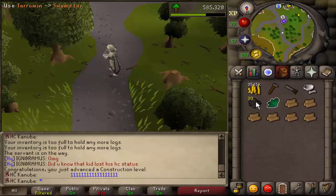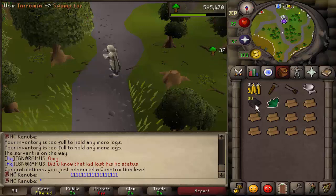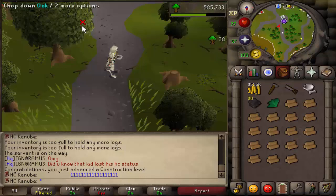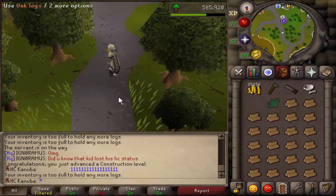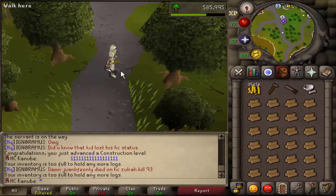Shoutouts to rom vest — this is a really cool method. Before this I was using a ruby necklace, which is a digsight pendant when enchanted, teleporting to the digsight and running all the way to the sawmill to turn oak logs into planks. But this is a way better method. I recommend doing this with the demon butler because he can hold more items than the other butlers.